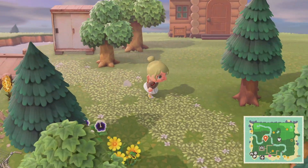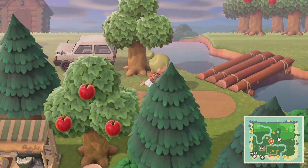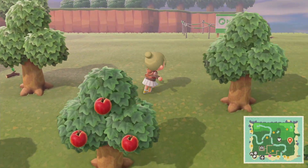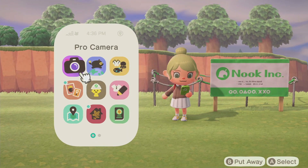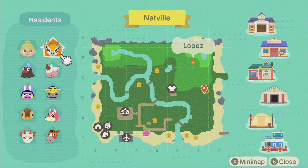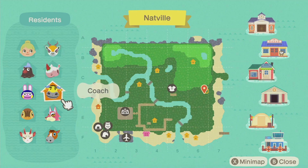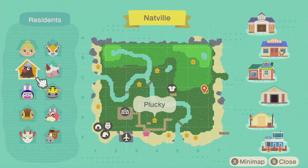One thing I want to show you as well is that one villager decided to leave Natville. I love him but he doesn't fit this aesthetic — it's Sasha, so Sasha decided to leave this island. Our current lineup is Lopez, Mareng, Plucky, Snake, Coach, beautiful Freya, and Molly — she's going to stay on this island. We already did a house build for Plucky.